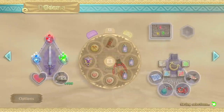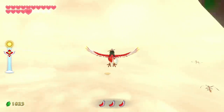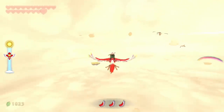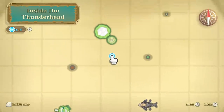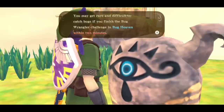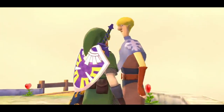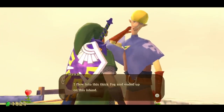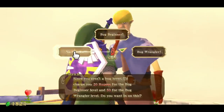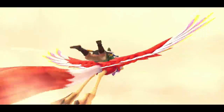It looks like we need to revisit all three areas again, but don't worry — this is significantly shorter than last time. Before we head back to those locations, we have one last thing to do. We have to leave Thunderhead and then go back inside — not very thundery anymore, so maybe it's just 'Head' now. On our map we're making our way to Bug Rock Island. There's a gossip stone: you may get rare and difficult-to-catch bugs if you finish the bug wrangler challenge in Bug Haven within two minutes. Right next to the flying pier is Stritch, who says he flew into thick fog and ended up on this island with a whole bunch of bugs. We need to speak with him to initiate a flag that allows a specific quest to take place.